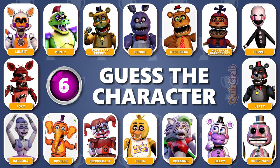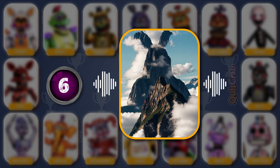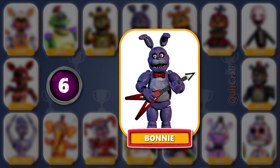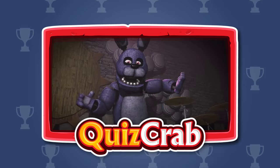Round 6. Squint your eyes. Voice clip: 'You seem like you would make a great drama.' Did you guess this character by voice? Great — it's Bonnie. 'You seem like you would make a great drama.'